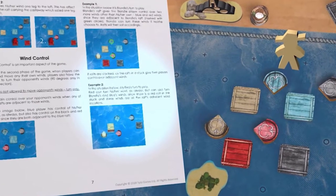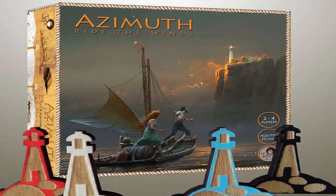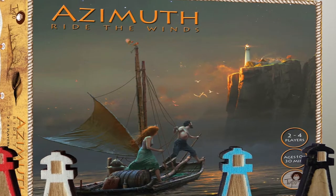In Azimuth, you play as a castaway on a raft. Your objective is to get across the ocean using the wind to move your raft to the other side. Once there, you find your own lighthouse and island. If you can do that before your opponents, you win. However, your opponents also have their own rafts and wind, and they'll try to manipulate the board so you can't get across.